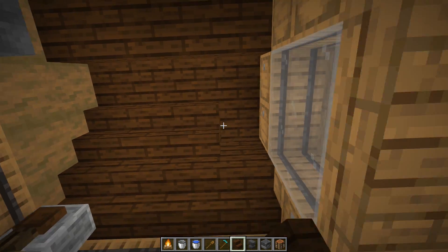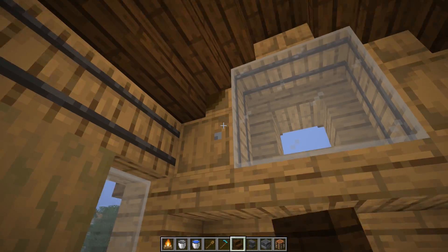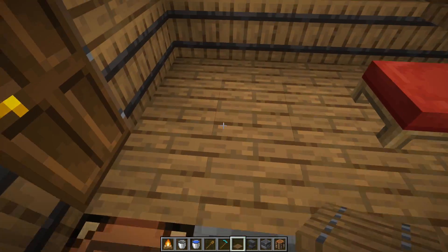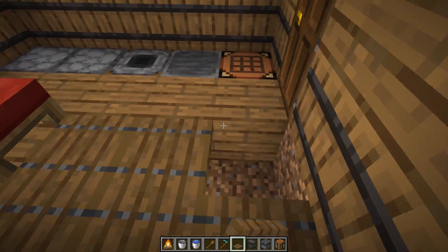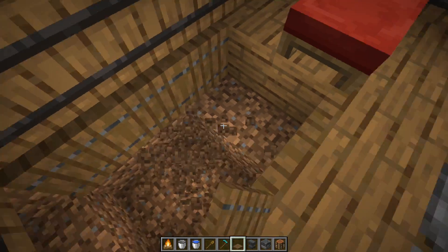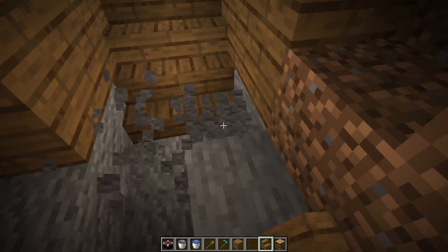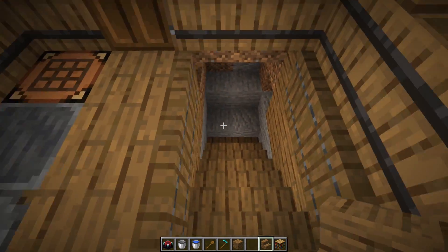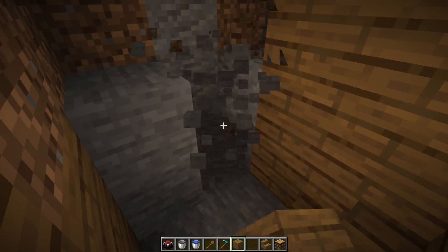You can improve the details of the roof by adding some upside-down staircases — this shouldn't affect your storage at all as you can still access all of the barrels. There is one clever little feature I'd really like to add to this house, and that is a basement. I'm going to remove these six blocks and add some trapdoors. To make the basement, I'm going to dig out a small area underneath the house and add some staircases — as deep as you want to go. This could be the access to your mines, or it could be access to another room.